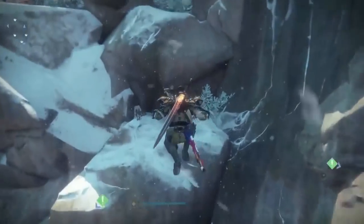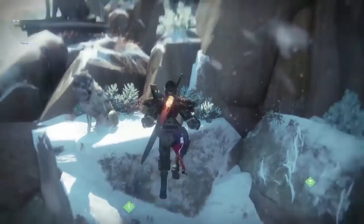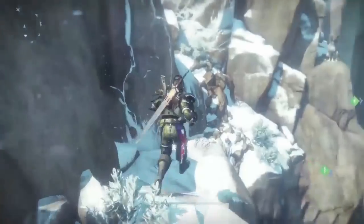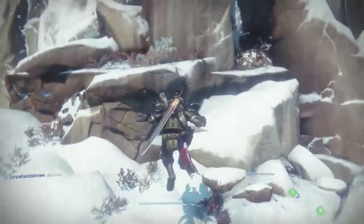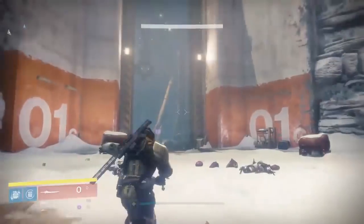Head to the Iron Temple. This jumping puzzle at the very top of the mountain is going to be Fallen 3.1. If you haven't done the jumping puzzle yet or want to know how, click on the annotation at the top right of the screen for my detailed guide on how to get to the very top of the mountain.